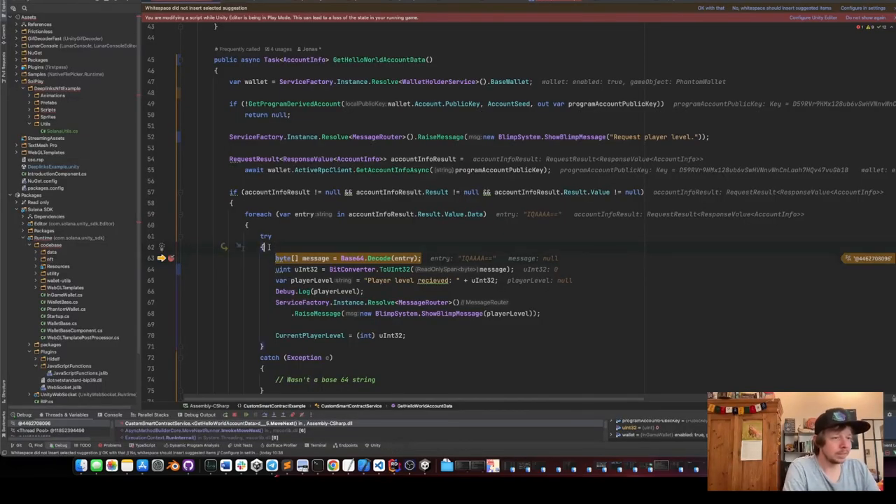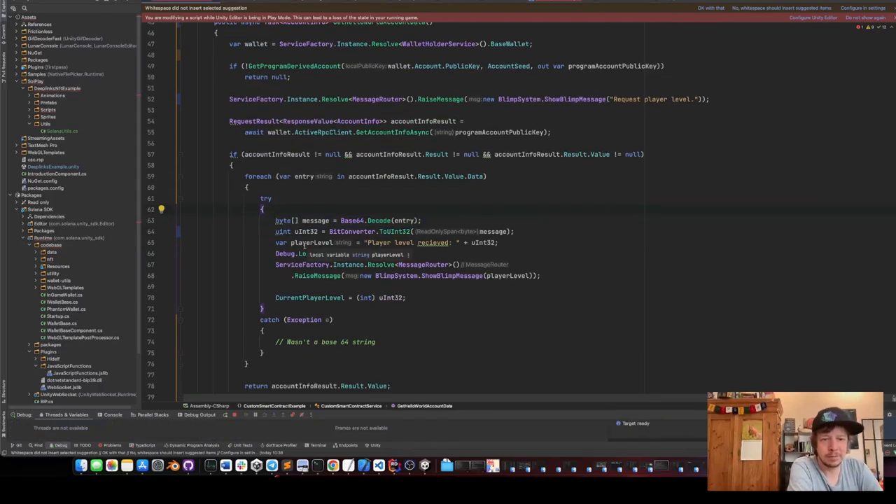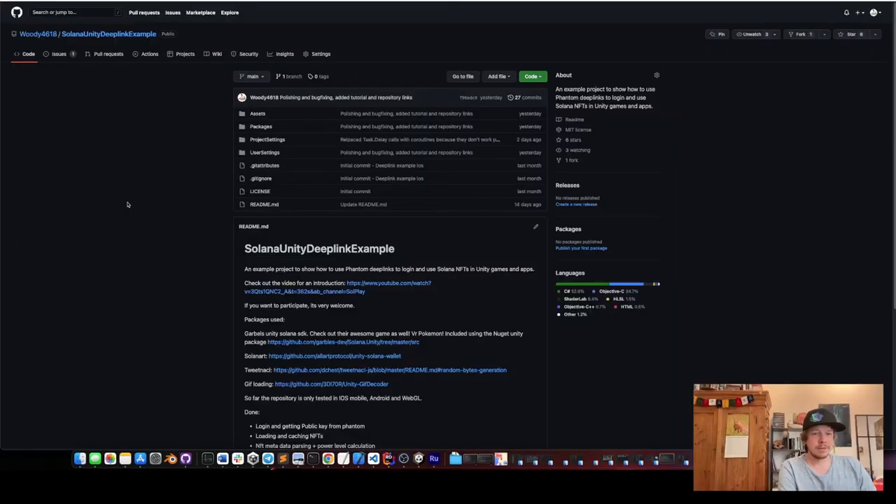Thank you very much for listening. If you enjoy these deep dives into the code, please subscribe, like, and ask your questions below. Try out the open source example — everything is open source in this repository. There's also a pull request open to the Unity SDK where I submitted the deep links. Try it out, deploy it on iOS, Android, WebGL, and build some cool games.